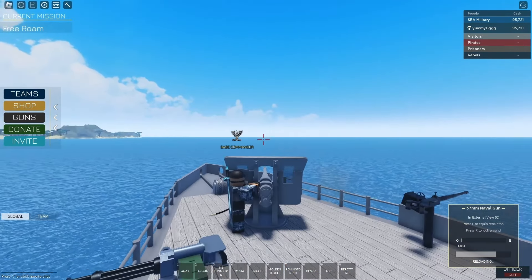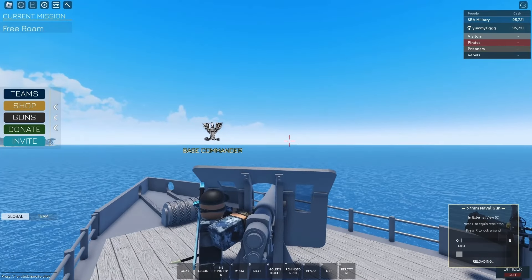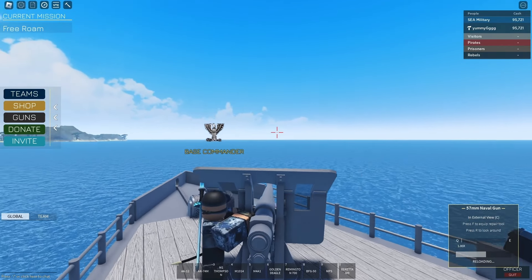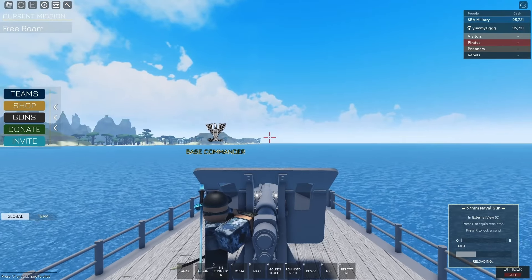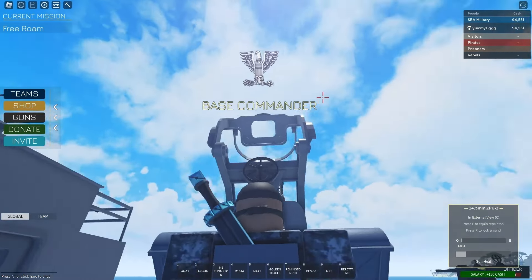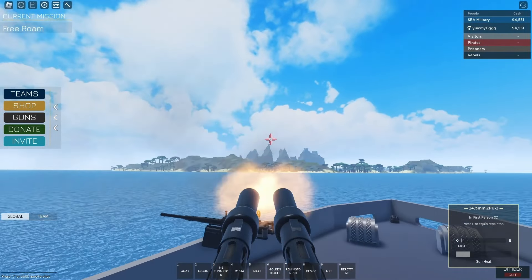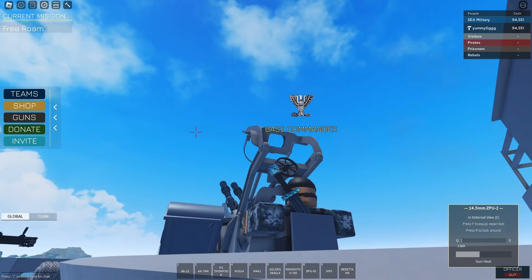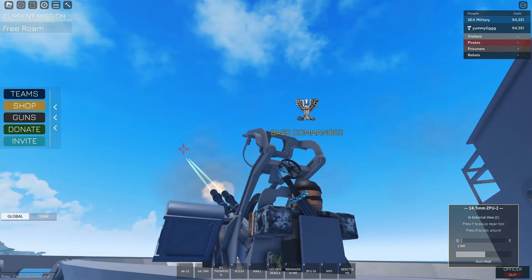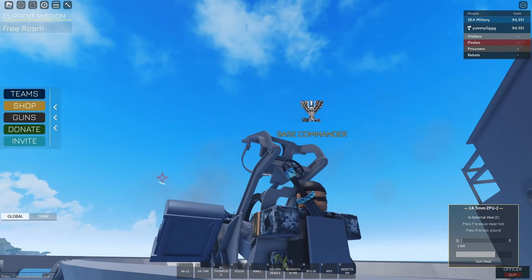Next is the 57mm turret. This weapon is essentially a miniature 3-inch. It has a 30% chance to breach hulls, and besides the 3-inch, is the only other turret that can sink large ships. For the best anti-air available, pilots should be shivering their timbers — the ZPU-2. This turret is a demon against planes and essential to have if you want to keep those pesky bombers away.